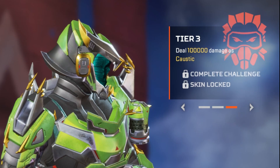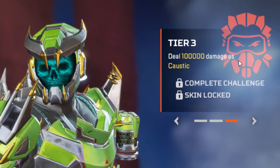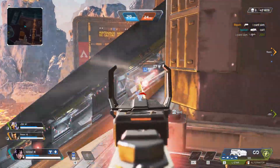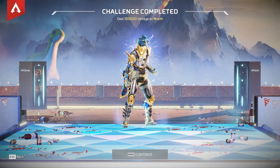The thing about the finisher is you can only equip the tier 3 skin and therefore the finisher when you have done a hundred thousand damage on Caustic, which was originally really really hard when it was just battle royale in rotation. But it's actually gotten a lot easier now with mixtape in rotation — with mixtape I managed to smash out the Wraith skin and therefore the tier 3 finisher pretty damn quick actually.